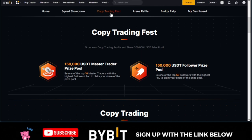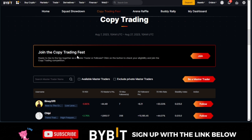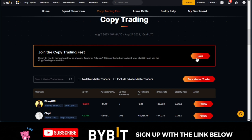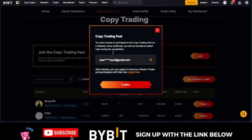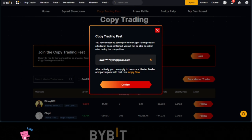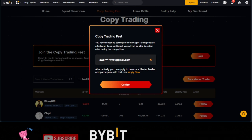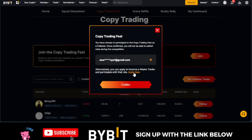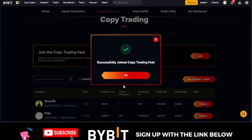If I click on the Copy Trading Fest here, you want to go ahead and click on Join Now. If you are ready to join as a copy trader, go ahead and click Join Now. Once you click join, it brings up your email and tells you that if you have chosen to participate in the Copy Trading Fest as a follower, once you confirm that, you cannot change that. You can also apply as a master trader, but this account wants to join as a follower. Go ahead and click confirm.